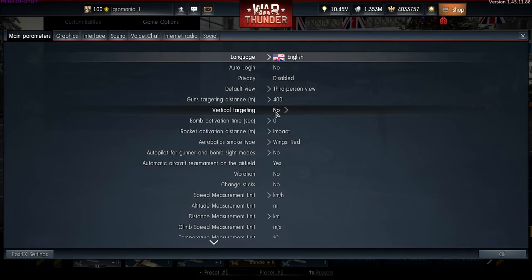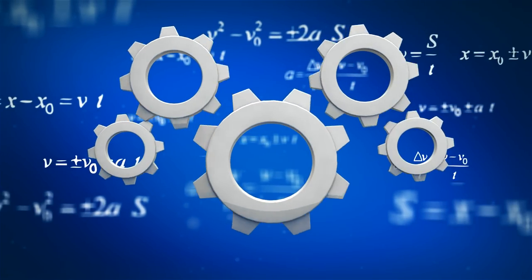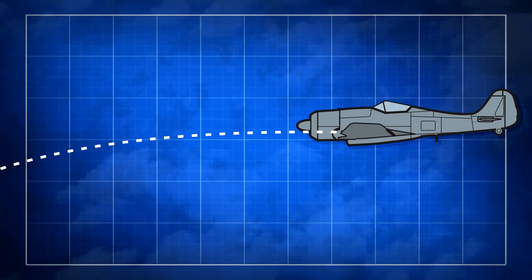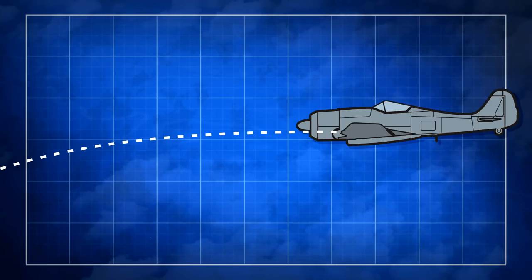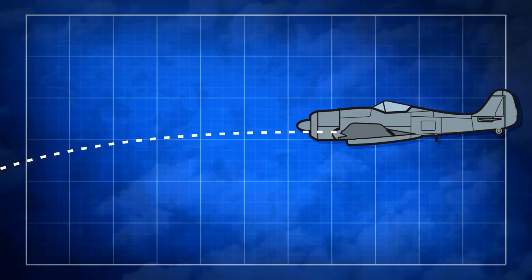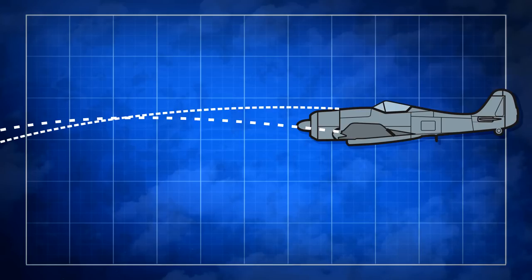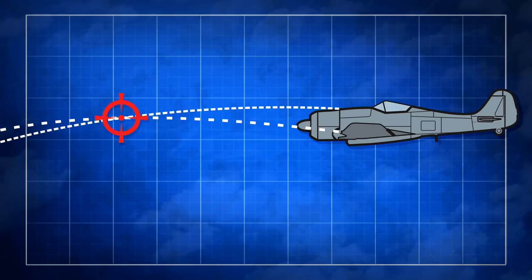In addition to horizontal convergence, there's also vertical convergence. The idea here is a bit different. Rounds in a game, just as in real life, fly along a ballistic trajectory, meaning that they're affected by gravity. Some are affected more than others, depending on their caliber, mass, and aerodynamic qualities. To compensate for that effect, different weapons are aimed a little higher, so that rounds from different types of weapons all meet at a single point. That is called vertical convergence.